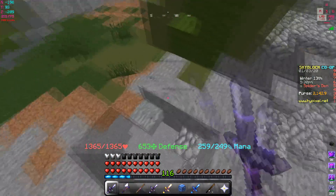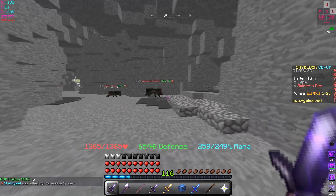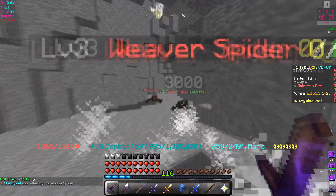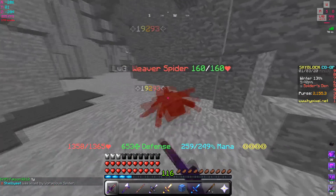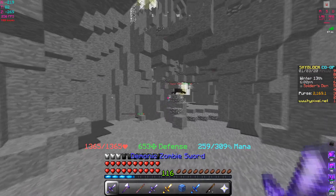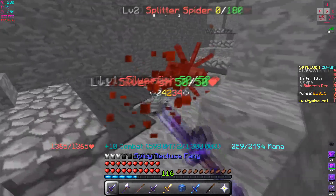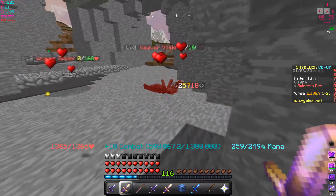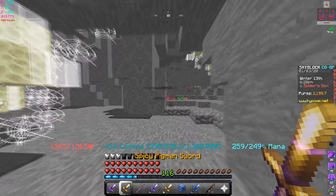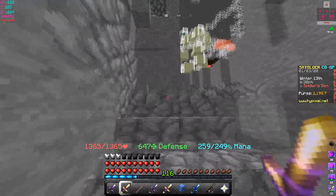Recluse Fang hits for 24,000. Now let's check the Scorpion Foil — that's about 19,000. So without the singularity, the Scorpion Foil might actually do more than the Recluse Fang once upgraded, if the Recluse Fang is only doing 24,000. Our Pigment Sword does up to 25,000 with the unstable armor set — so it's doing more damage than the Recluse Fang right now.